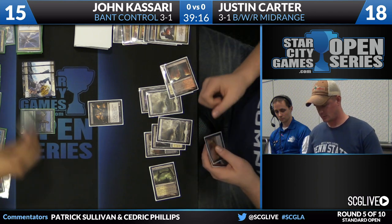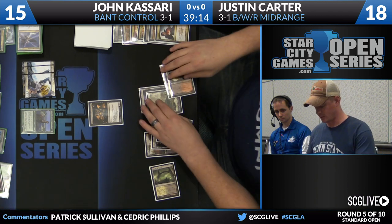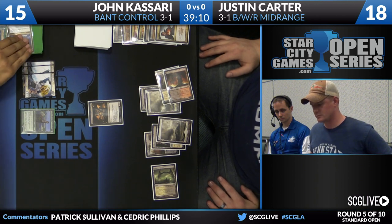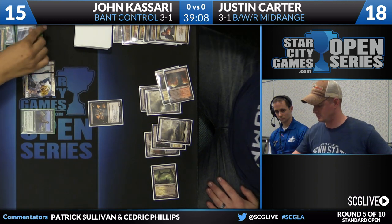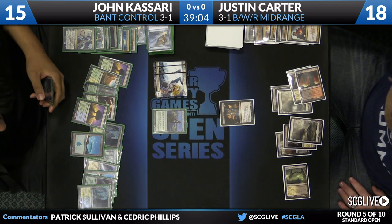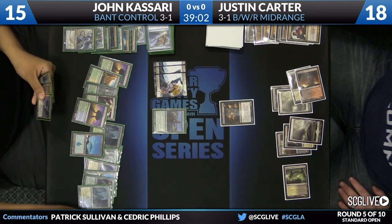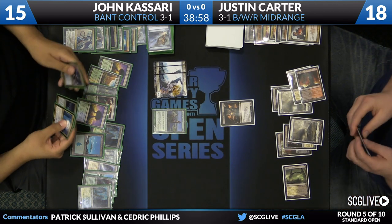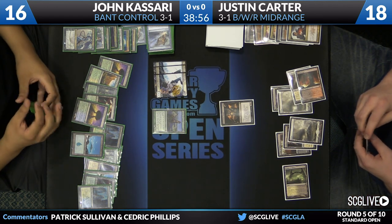There's Dreadbore — it's time for Courser to go. Carter will pass the turn back. Kasari's going to draw that Sphinx's Revelation. Top card is a Dissolve. This Revelation combined with knowing a hard counter is coming is going to be really tough for Justin to beat.